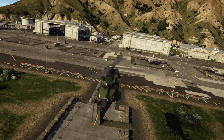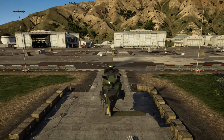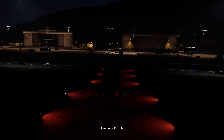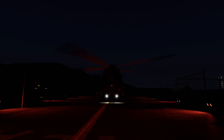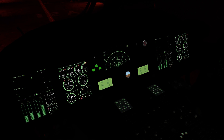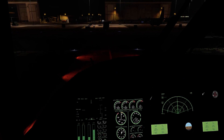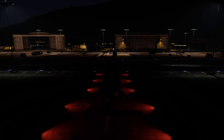Everything that can be shown has been shown. I can quickly change to night time so we can take a quick look. You've got the working position lights and landing lights right here. The gauges are working in the interior. When you put the gear in you also have these green buttons which light up, but it's nothing special really.